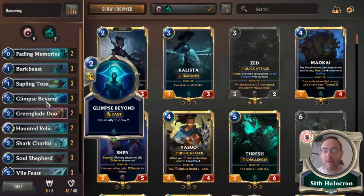Glimpse Beyond — in Endure you wanted things to die, you wanted Calista to see things die, that was the whole premise. There are times you'll want to use Glimpse on your own guys, not just to draw two cards, but for little tricks we'll explain later. This card is really, really good and we'll tell you why later.